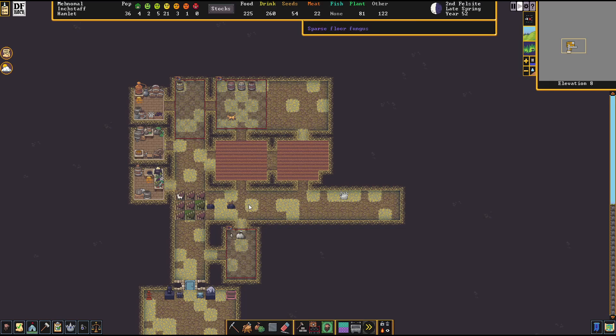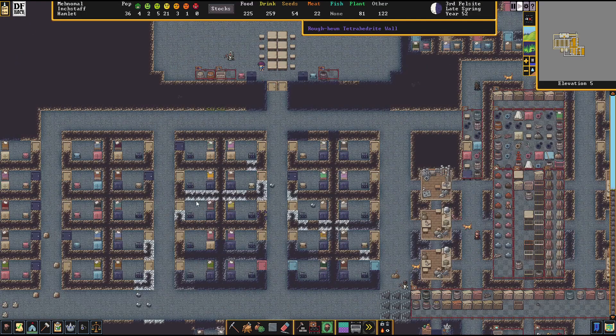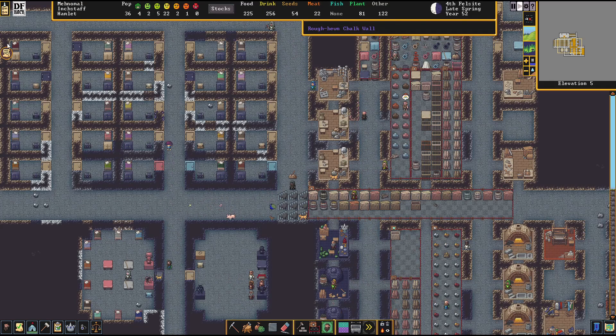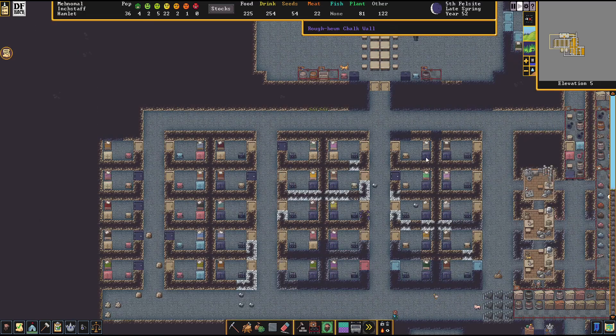You'll notice all this moss or fungus growing just because we hit the cavern layer. Even if you seal it off, the moment you've exposed yourself to it you get those spores. It's actually very helpful - the reason I saved a couple of layers of sand and loam before I started digging out is because if you dig through those two or three layers, you can eventually spawn trees if you channel it out and it's big enough.